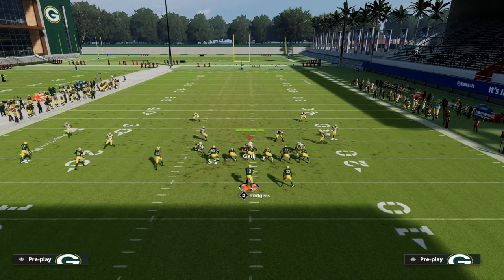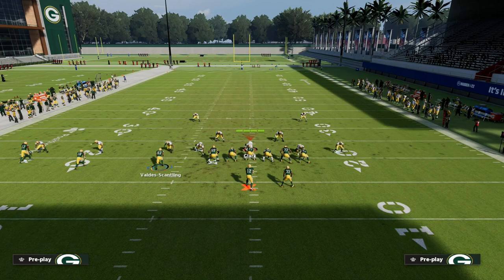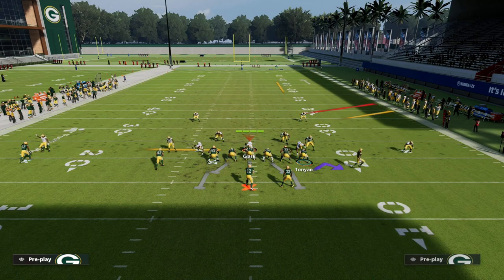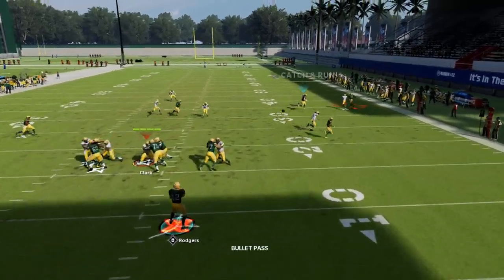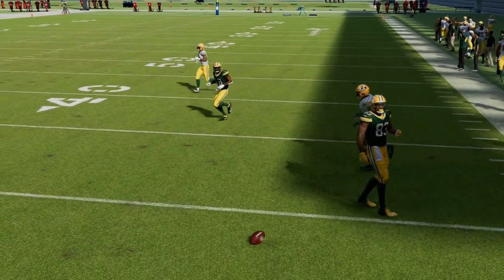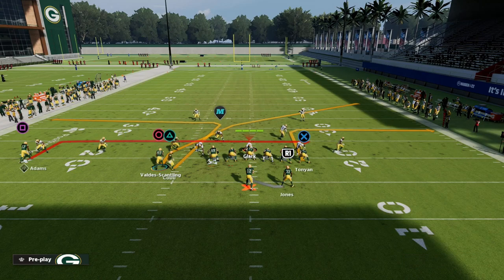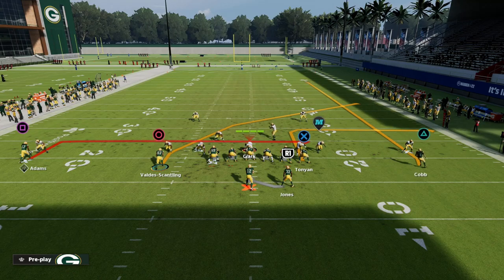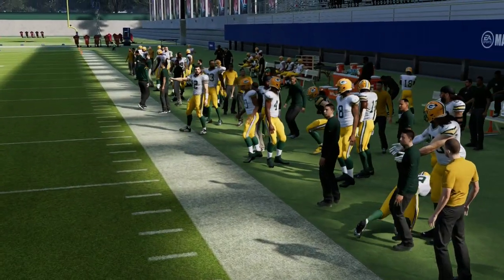Another variation of the same concept: if you're not too concerned with deep zones over the middle — say they're playing a lot of cover two or cover four drop — you can motion Randall Cobb onto a fade and put your running back on an out. Your tight end on the out-breaking route is unbumpable and does a decent job of beating man to man. The same basic principle applies from PA Counter Go — Adams on an in, Cobb on a fade — and those out-cutting routes from the tight end are really effective at beating man to man.